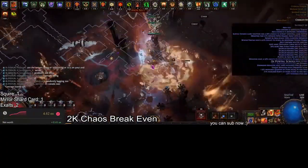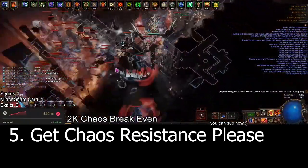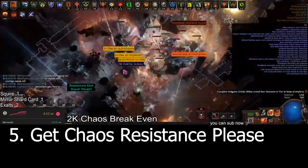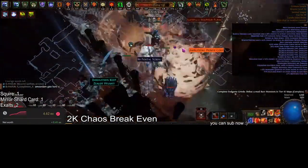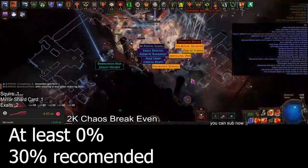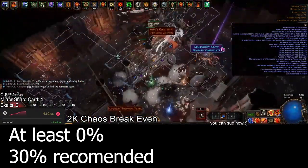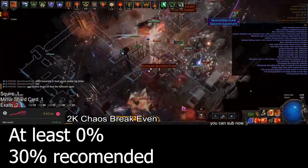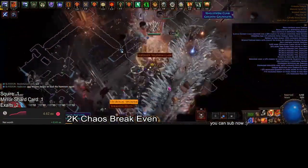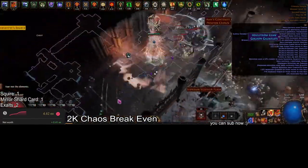Number five is having no chaos resistance. Path of Exile in the current year requires chaos resistance if you don't want to die to the ever-increasing chaos damage in the game. Deli bosses deal chaos damage, altars add Frenzy's extra chaos, and there are constant degens and poisons added everywhere. I recommend every softcore player shoot for at least zero chaos res, but at 30% chaos res it becomes much more comfortable to play. All those toxic balls constantly chasing and trying to explode on you — a little bit of chaos res will stop two or three of those from killing your character outright, and the on-death after-effects will be a lot less annoying.